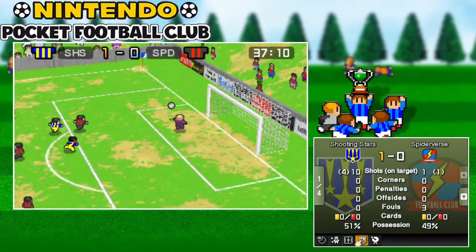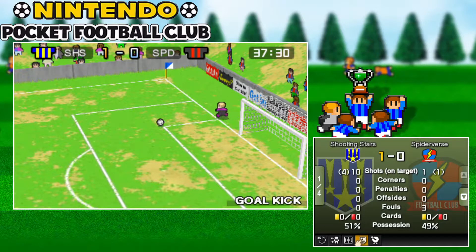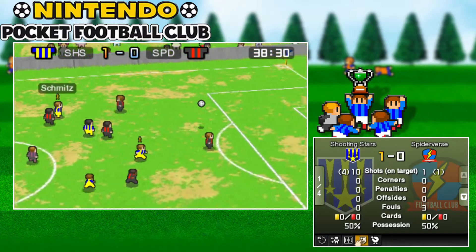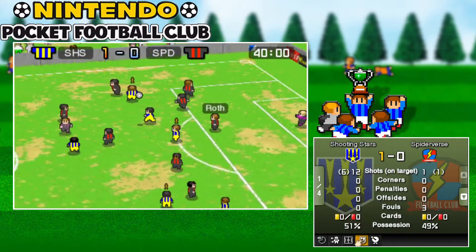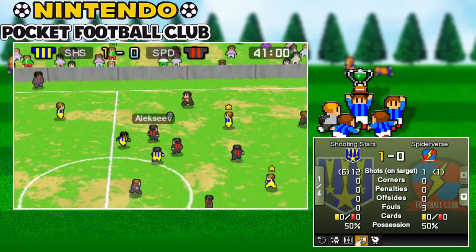Maybe I should swap out the goalkeeper at some point. He correctly leaves it but I don't want to stay in our possession now. He's lost the ball again, and he's going to have to block it with his body. Teixeira now has the ball, takes a shot - blocked with his body again. Run a counter attack, unless he passes back - and he does.